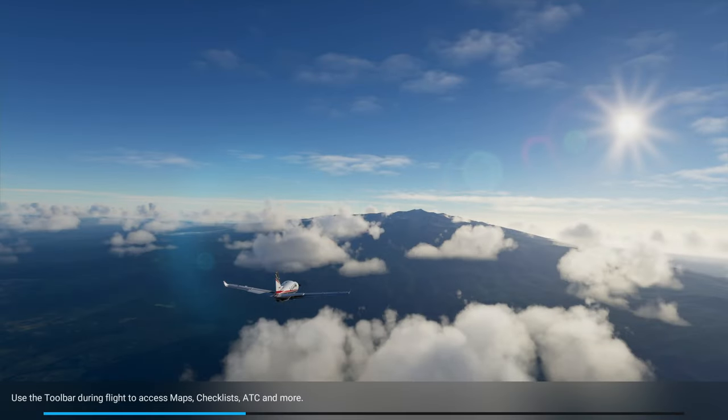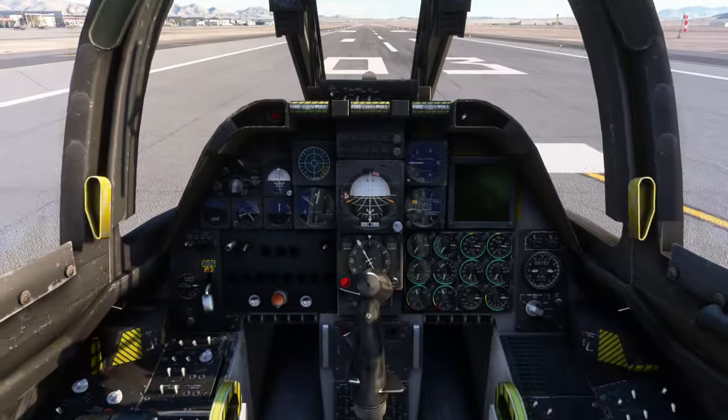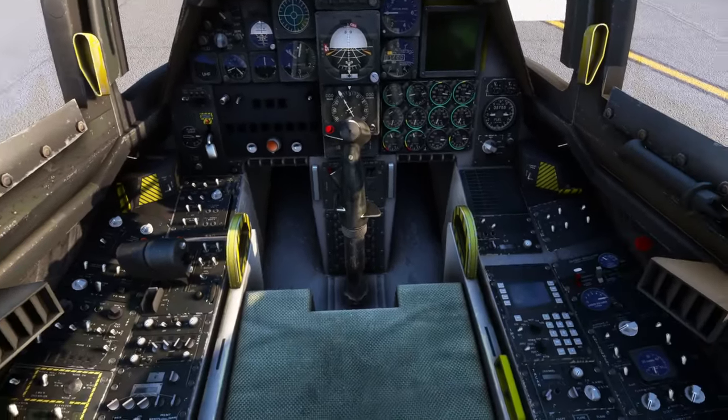Two models are included: one for the normal A-10 with weapons, and one for a Demo Team aircraft with no weapons and fewer pylons. The canopy can be opened on the ground with taxi lights, and the boarding ladder appears down when the canopy is open and the engines are shut down. Some people in the comments said the engines quit after around a minute of flight time, so we'll check that out — but it's probably some conflict they had.